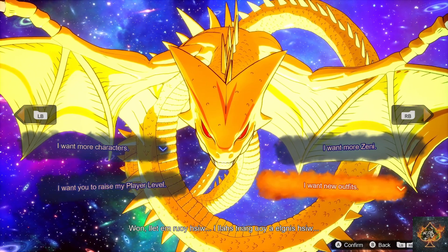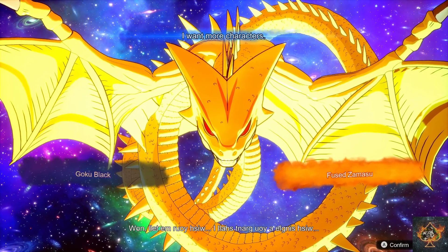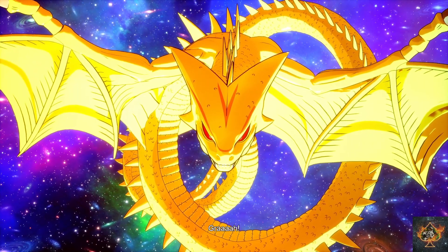I personally had a hard time choosing, but ultimately I chose getting a new character, which was between Goku Black or Fusamisu. Was picking Fusamisu the right decision? Who knows? Hope so.